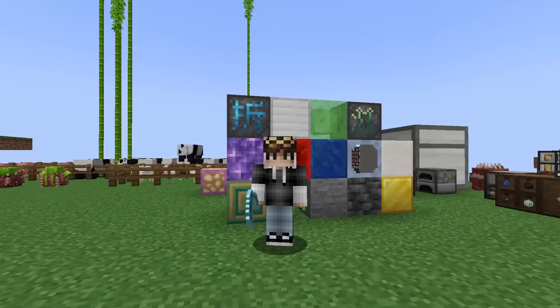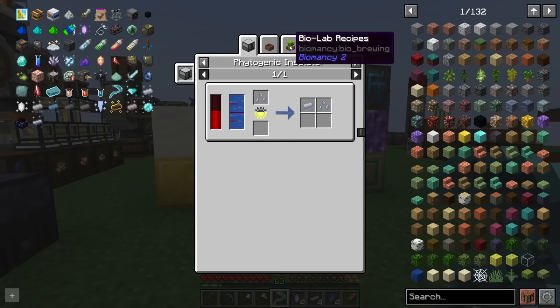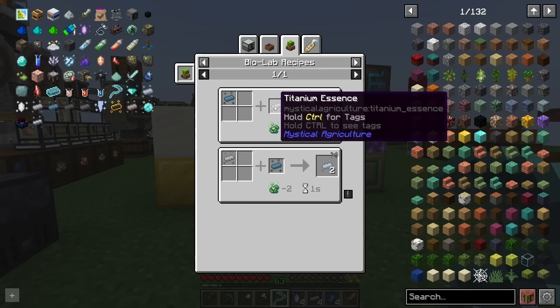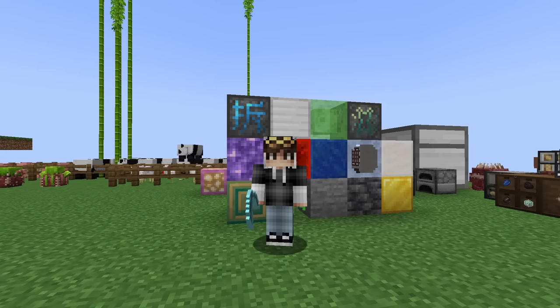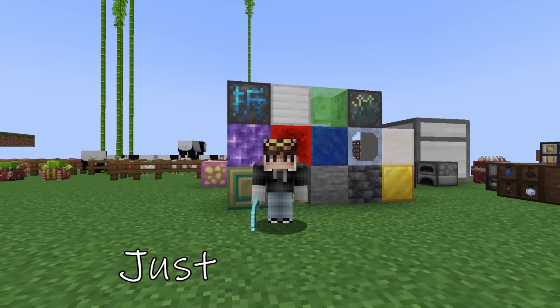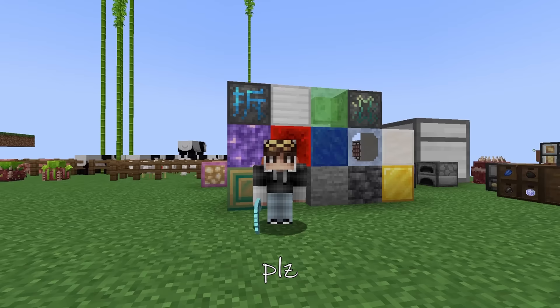A lot of essences cannot be generated with the scythe - instead we must use the biolab to combine two essences together. Take cosmium for example: combine one mithril essence and one titanium essence. Mithril needs one chrome and one titanium. There is a tonne of deep microcrafting like this in our future. Remember that poll from earlier? Well I'm willing to let you off that wish just this once - I'll do all the work and edit it out, but in return you need to leave a like on the video. For my sacrifice.